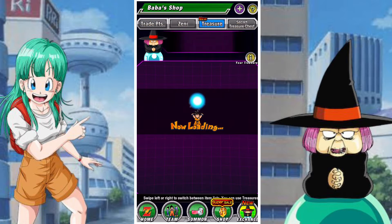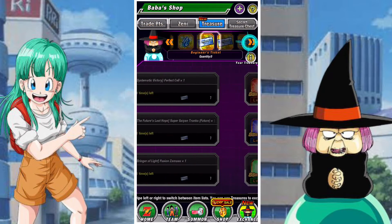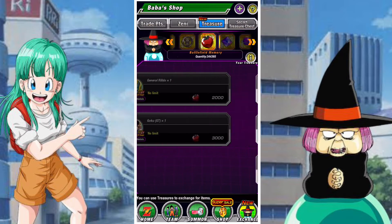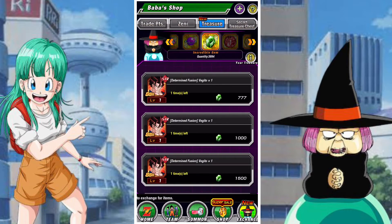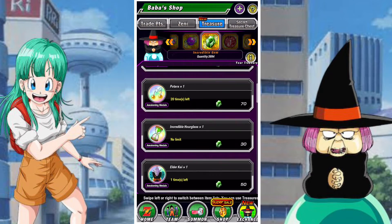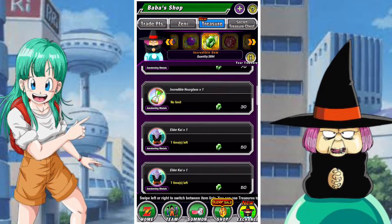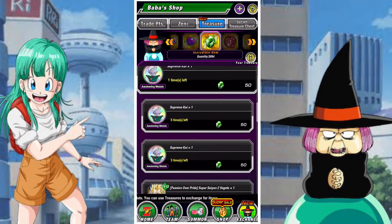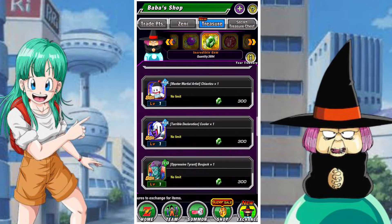Incredible gems are a special kind of treasure that you can receive from quest missions, special missions, Ginkai missions, and wishing with the Dragon Balls. You can see your balance under the treasure screen, and they can be used for a whole variety of items — mainly in a lot of the free-to-play EZAs and free-to-play LRZAs for Prime Battle Goku and Prime Battle Freezer.